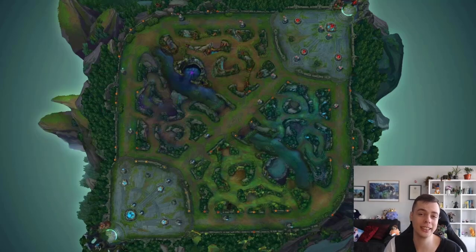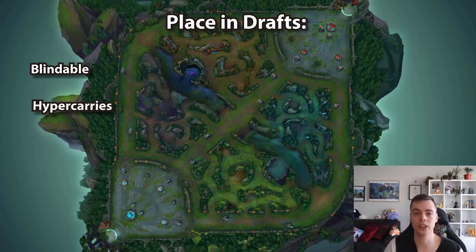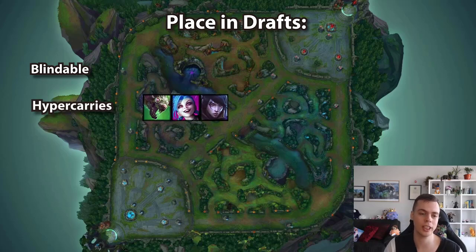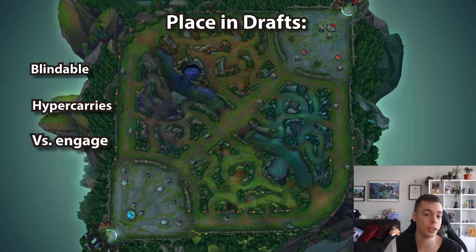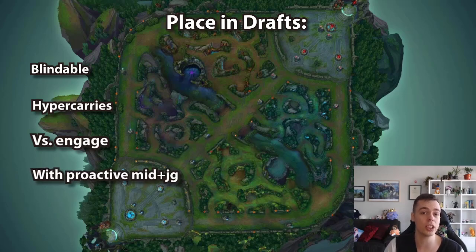Moving on to her place in drafts. Given that Janna has so many play styles, she can be picked in almost every situation. For me this is important for a champ to be S-tier — to be really flexible in draft and able to be blind picked. She can be picked with hyper carries like Twitch, Jinx, Aphelios to keep them safe and scale alongside them, or against hard engage from support and jungle roles like Zac, Fiddle, Alistar, Rall. Or she can be picked with a proactive mid-jungle duo so that you can roam and help snowball those win conditions.